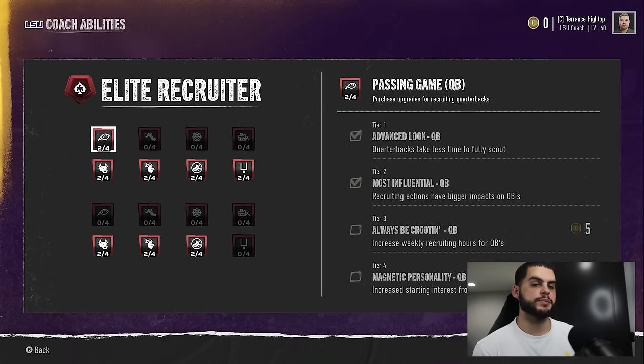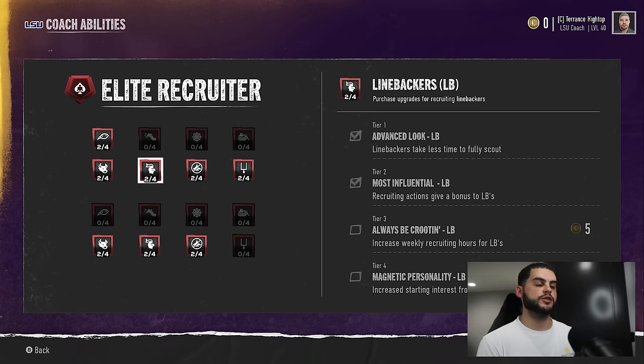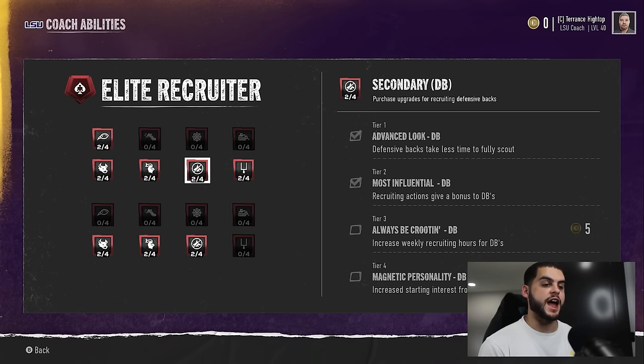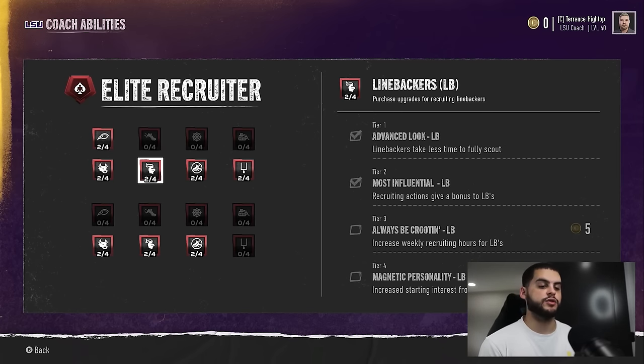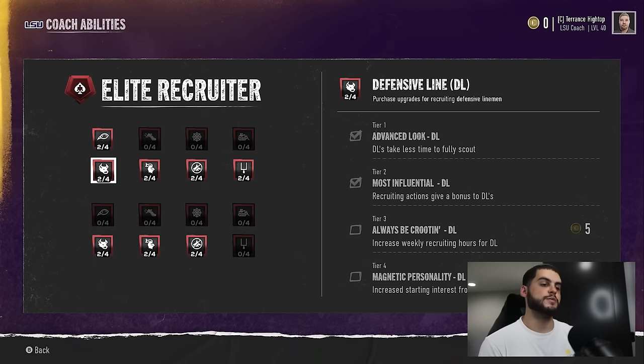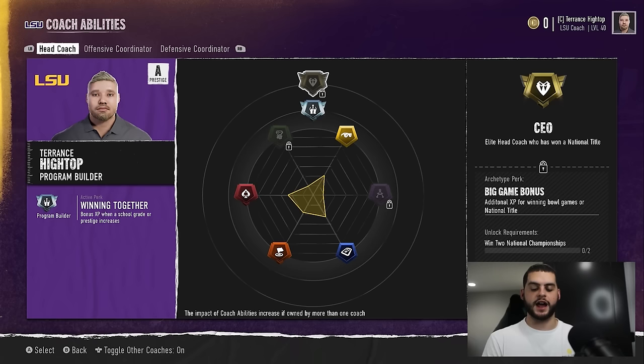Another mistake is not checking your recruiting packages right away when starting a dynasty. Always see what packages you have and if there are any available skill points to use. A lot of people go for a running back and wide receiver but don't have packages for those positions, so they get out-recruited. Also understand that some positions cost less to scout — for example, D-linemen take less time, meaning you save points and can efficiently check out more players. Always go through your coaching packages and plan your attack accordingly.